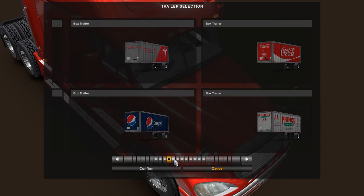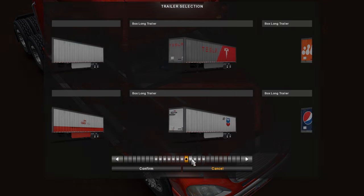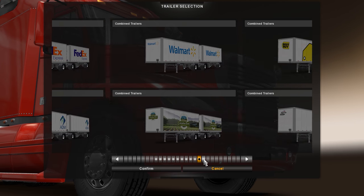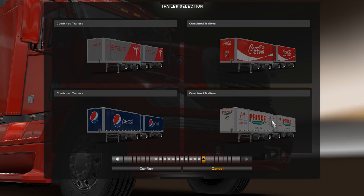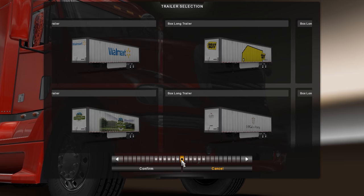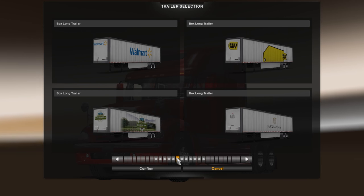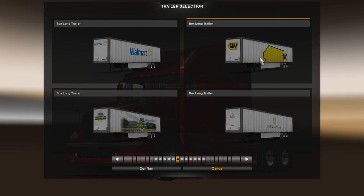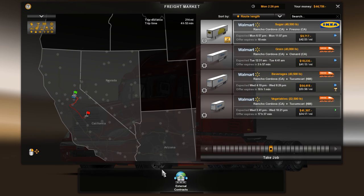Looks like we can even change out the trailers because I put some new trailers in here and I'd really like something cool. I have a new flatbed and a new tanker, but we'll see what options there are. There's a pup double there — that's kind of cool. I'm good with the doubles though. Let's do the Best Buy trailer — that's kind of cool, something different. Haven't driven a Best Buy trailer yet. We're always doing Walmart trailers.